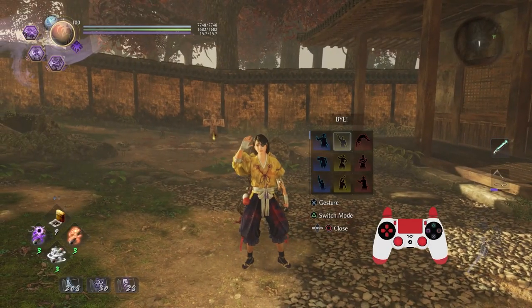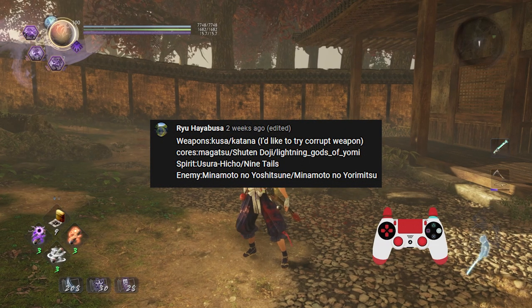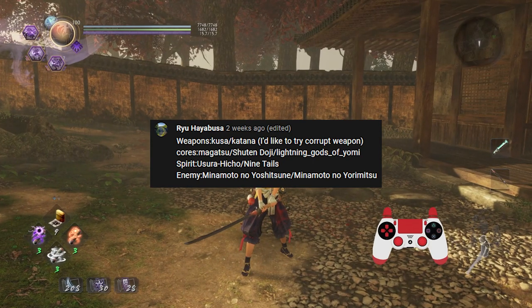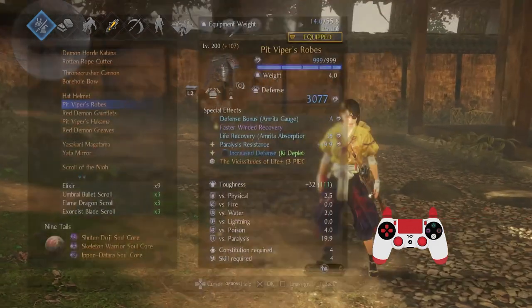Hey folks, welcome to another custom lesson. This one has been requested by RyuHayabusa — love the name, by the way. The weapons in question are kusarigama and tonfa. Specifically, corrupted weapon cores are Magatsu Shuten Doji and Lightning Gods of Yomi. Spirits are Usurahicho and Nine Tails, and later I will be fighting both Yoshitsune and Yorimitsu, so it's going to be pretty crazy.